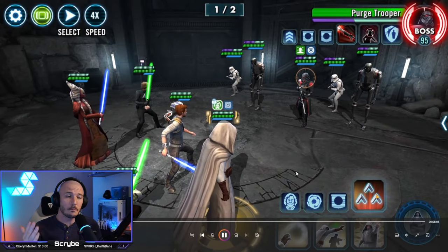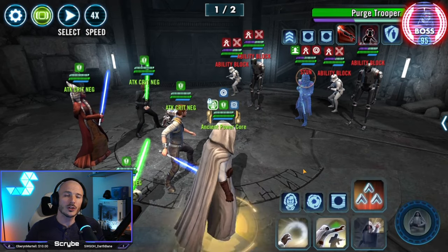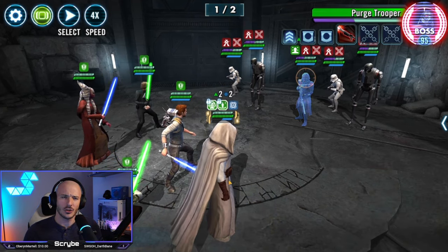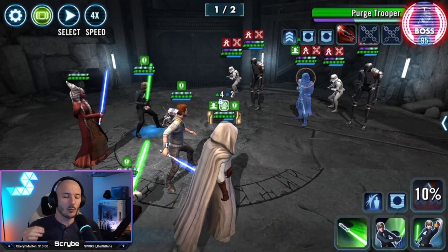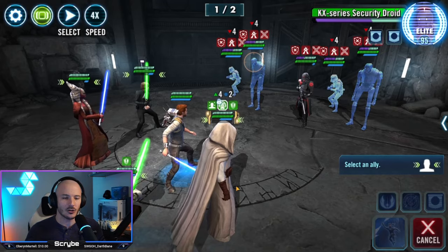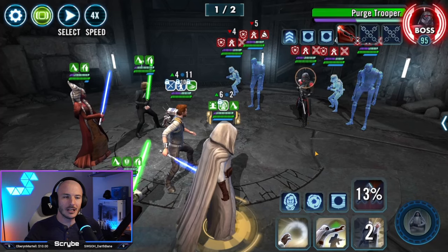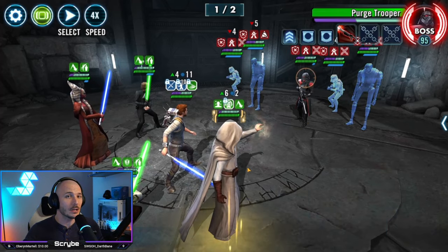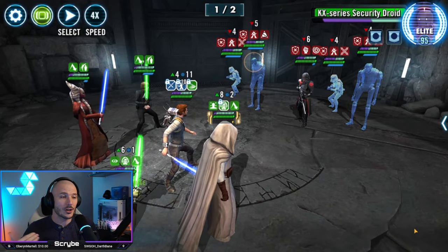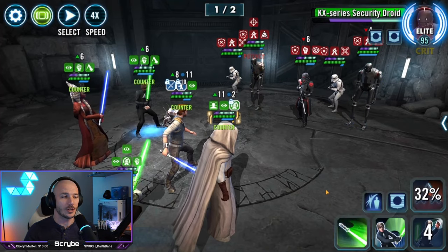The first wave consists of a purge trooper, two of those commando droids, and two stormtroopers as well. They will spawn in an extra Imperial Probe Droid. We've got Shaq T who can force a taunt on JML with her first special. After that, we're looking to pass turns back and forth, get up to the event special ability — which I'm using on JML because he's going to be taking the most turns — and cycle turns with Gen Knight Cal and GMY. A really good team comp for this mission in particular.